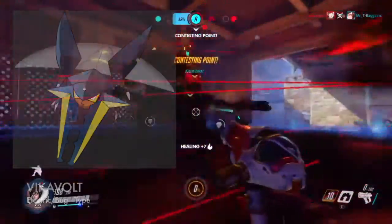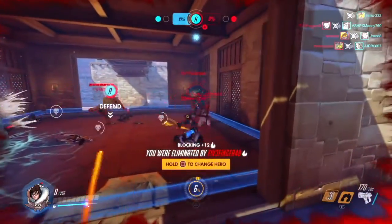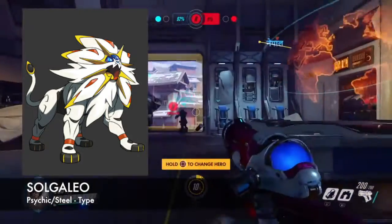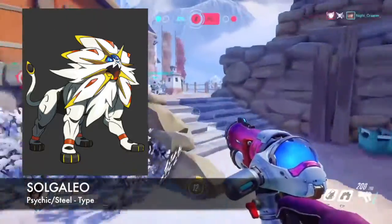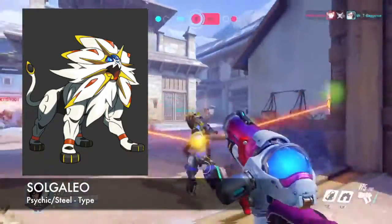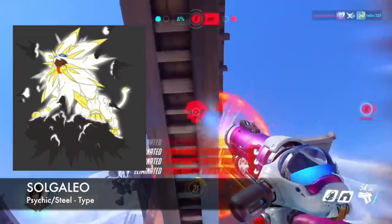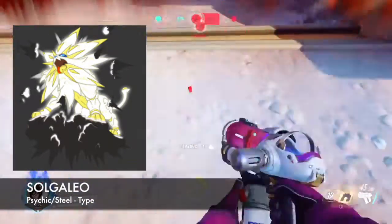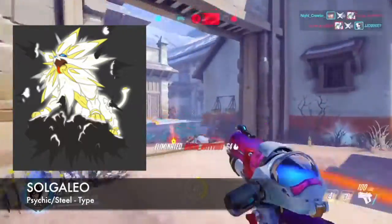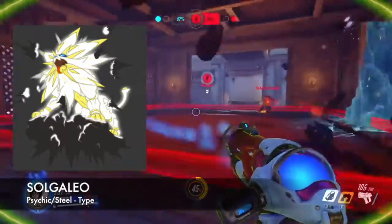Last but not least, I am going to show you guys the two legendary Pokemon that have been officially confirmed for Sun and Moon. First off will be Solgaleo — just look at this Pokemon, it's amazing. We don't know much about Solgaleo yet, but we do know he is going to be the main Pokemon for Pokemon Sun. He also has a second form which resembles the Sun, and he obtains this form when using a certain type of move. Solgaleo is a psychic and steel type Pokemon, nicknamed the Beast that Devours the Sun.